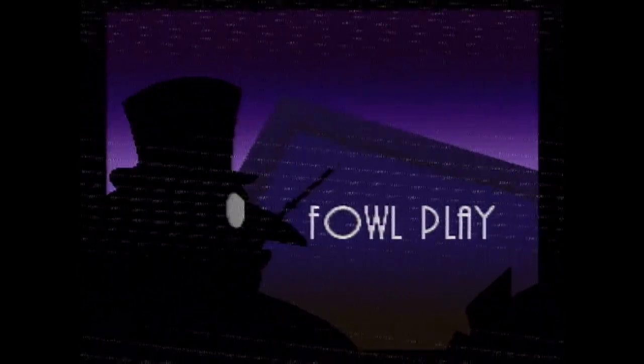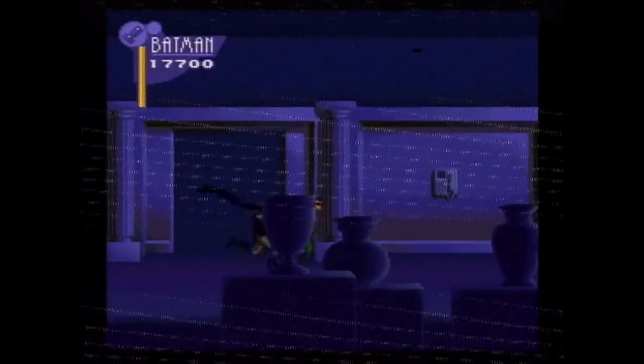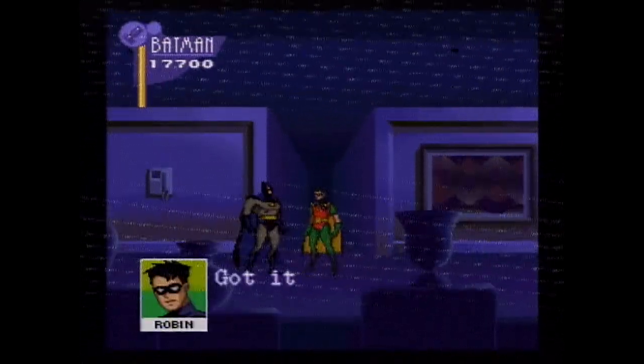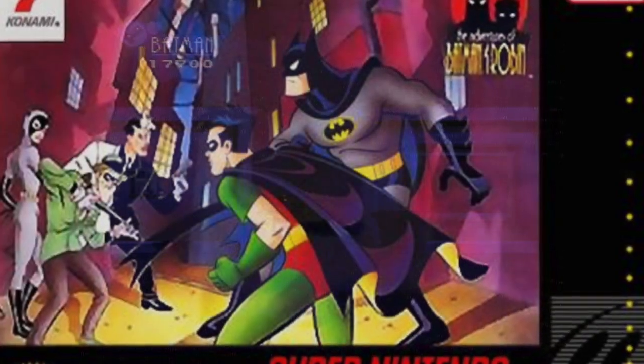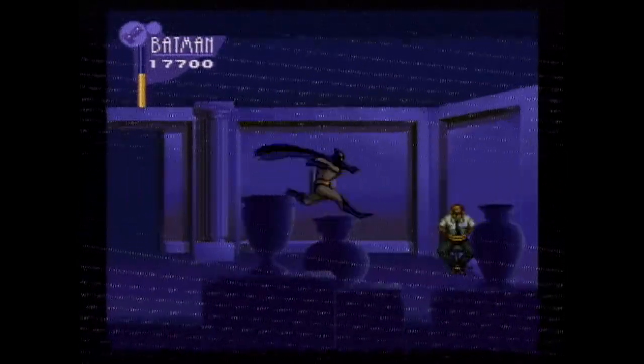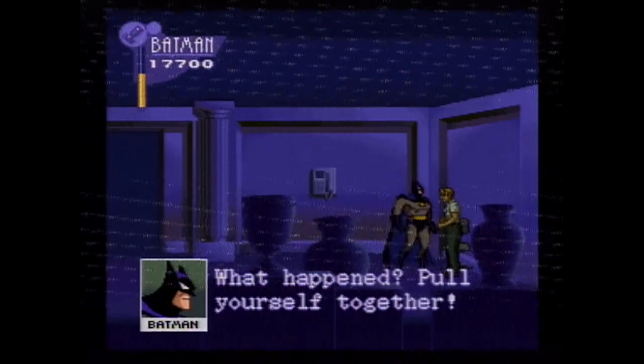The next level is a bit different — the pace is slowed down to be more of a search and rescue type of deal. This is the only time you see Robin, and it's weird to see him here because he should have been an optional second player from the start as the box art depicted. I remember all of us being so disappointed when we set down the second controller, realizing that the name 'Batman and Robin' plus its picture on the front is just a crock of shit to help with sales.